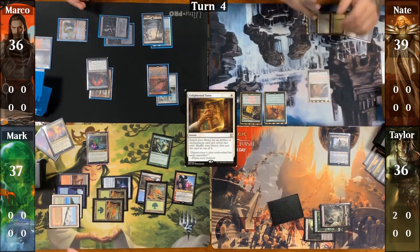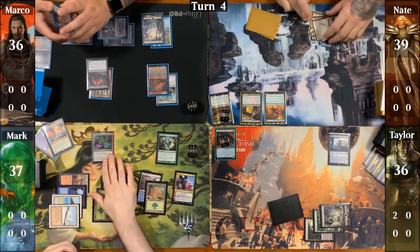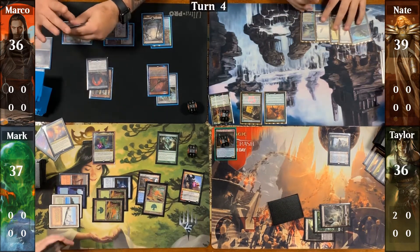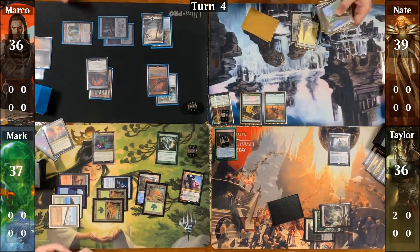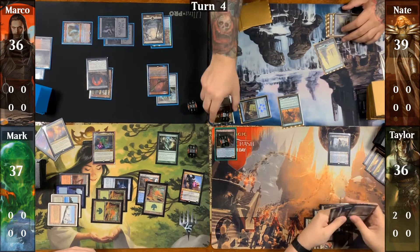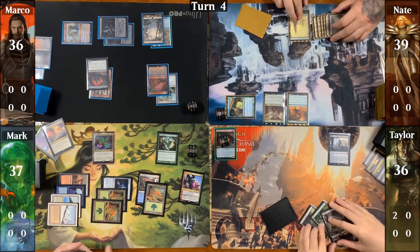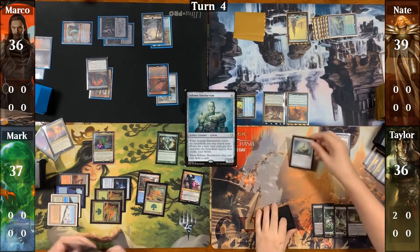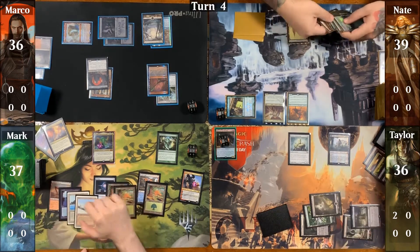Marco takes one from Mana Vault on his upkeep, plays a Bloodstained Mire and cracks it for a Swamp, casts an Illusionist's Bracers, and passes. At end step, Nate casts an Enlightened Tutor and grabs a Blackblade Reforged. Nate untaps, drops a Forest, casts a Skyshroud Claim for a pair of Forests, and then casts his commander Jannara, Asura of War. Taylor untaps, drops a Phyrexian Tower, casts a Solemn Simulacrum, grabs a Swamp with its trigger, and passes to Mark.